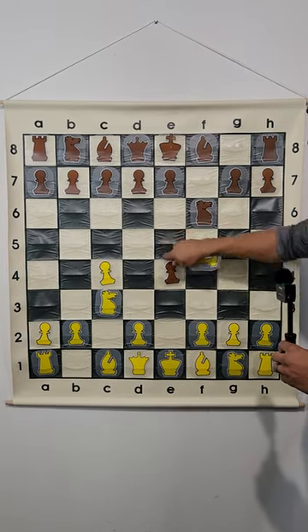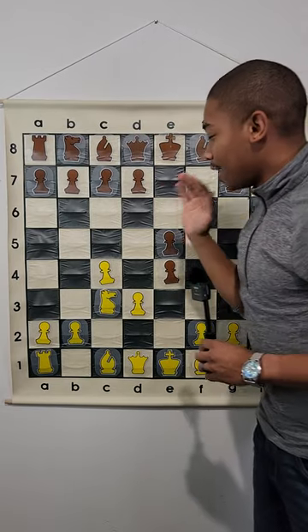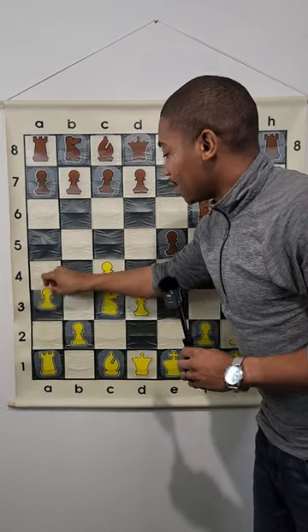So after F takes on E4, D3, and then Black's best move is doing the move D5. And then the top engine move — because all the most popular moves just suck, they're garbage — it is actually doing A3.